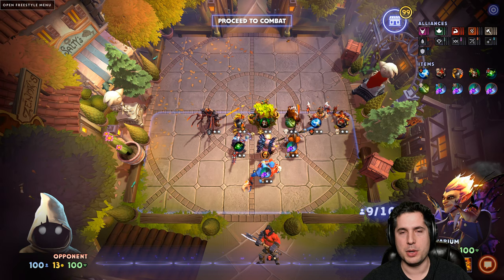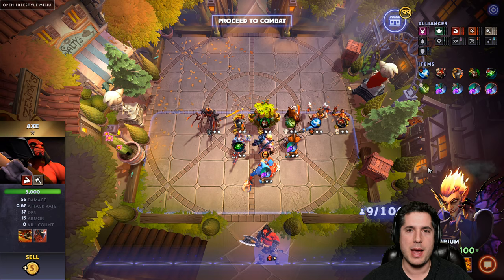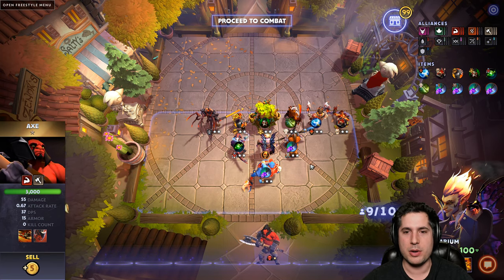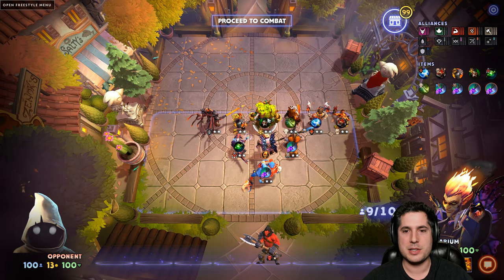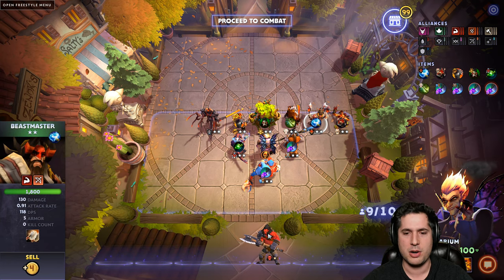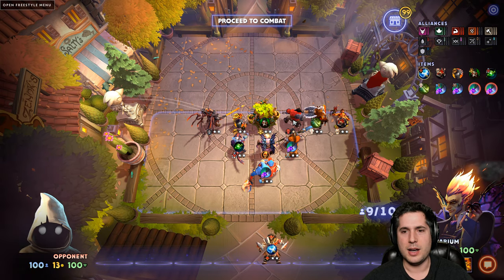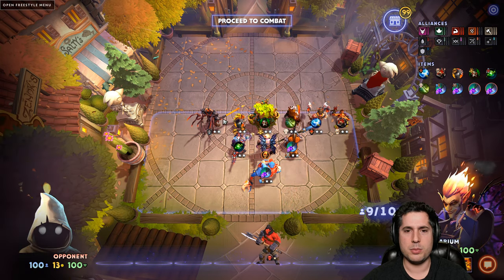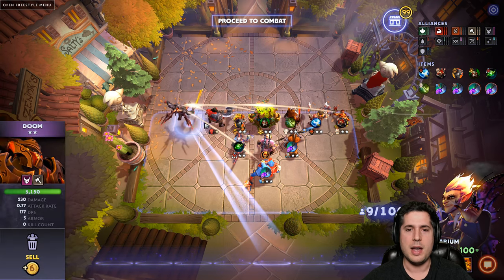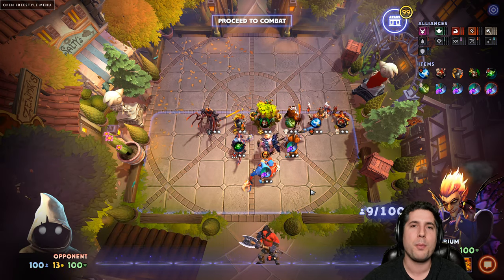The beautiful thing about this Brute and Brawny build is that you're only really after one late game hero, and that is Axe. The best thing about Axe is that he can go in for literally everyone except Magnus and Treant, because they benefit from the Druid bonus. Let's say Beastmaster is still two stars — you just put Axe in, center him up, and you're done. If Doom is at one star and not doing work, take him out — you still maintain the Brute bonus. Axe is perfect because he's both a Brute and a Brawny, so he can go in for pretty much anybody.